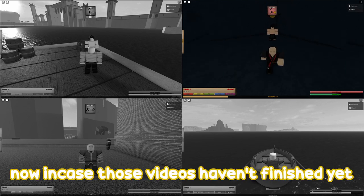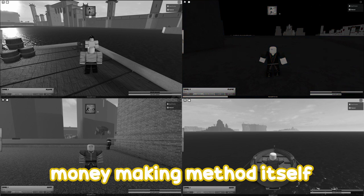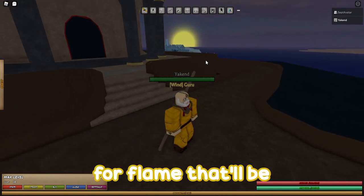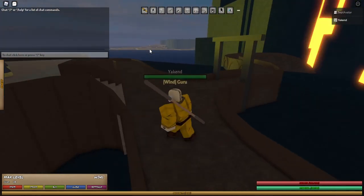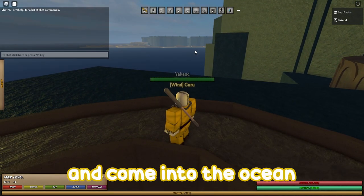In case those videos haven't finished yet, I will be quiet while they continue, and then we will cut to the actual money-making method itself. The very first thing you're going to want to do is reset and come to the closest location that you can spawn in. For Flame, that will be the Ancient Flame Temple. For Wind, that will be the Downward Wind Temple. And for Earth, that will be their main city, and you'll just want to spawn out the front and come into the ocean.